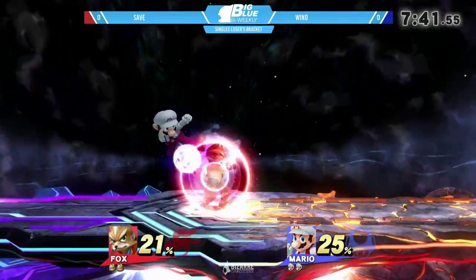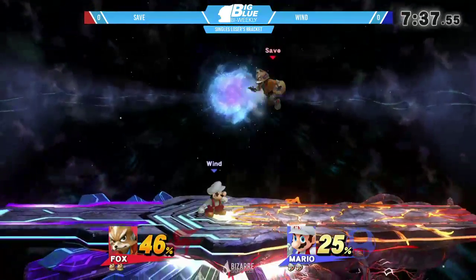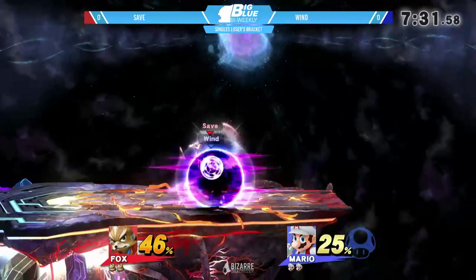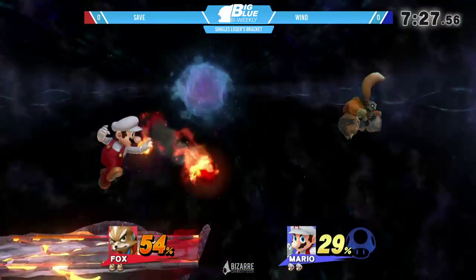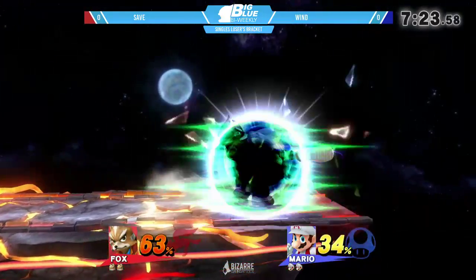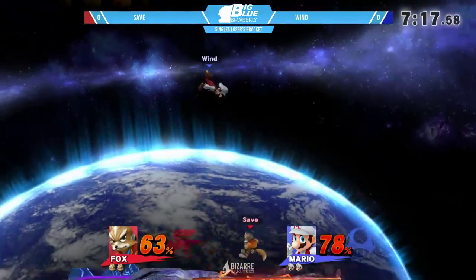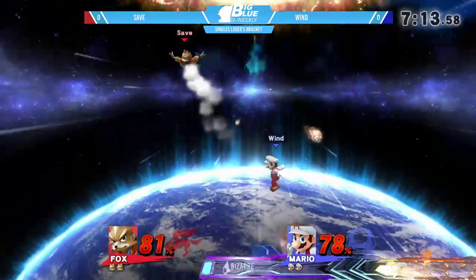Pretty even game so far. Most of these characters are used to just neutral airing or throwing out a move to get out of combos, so it's really interesting to see how they both pretty much just smash buttons to get out of situations. Mario's neutral air comes out on frame three. Ness's is like frame five, which still works as a great combo breaker move. Essentially both of these characters can just use neutral air to get out of things.